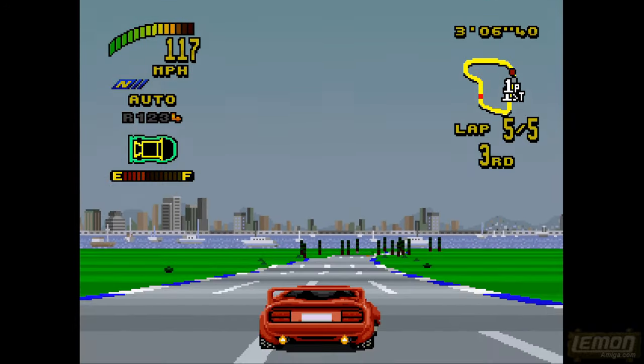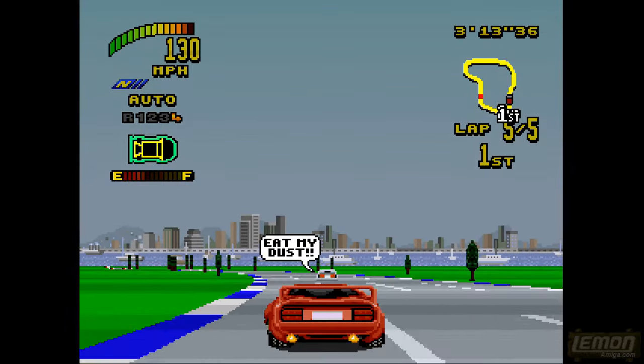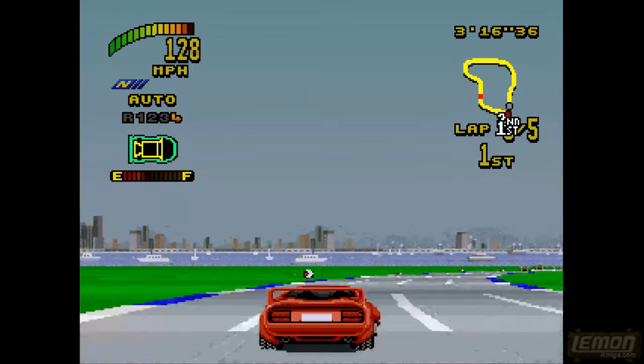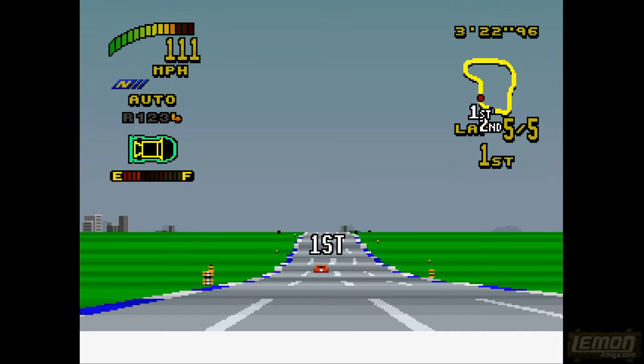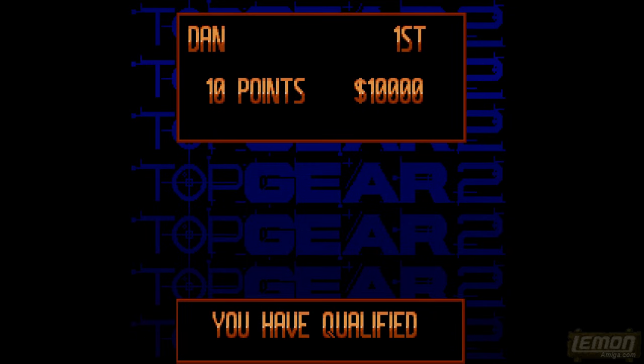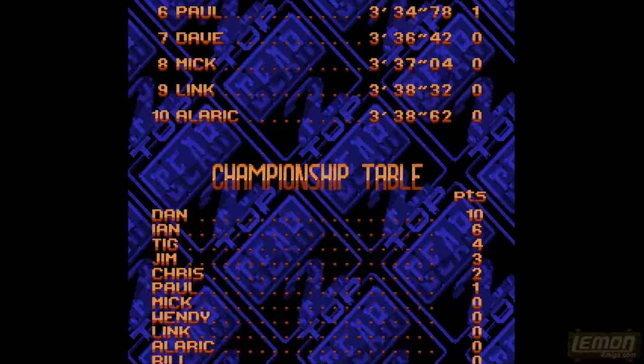We're now on the final lap, so let's use up the turbos, because on this very easy mode it gives us a full turbo recharge on every single race, so we can burn through them all. We managed to get first place! That gives us a time readout, ten points, ten thousand credits in the bank, and first place on all the championship tables — so that's good news.